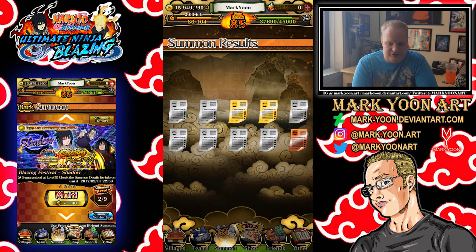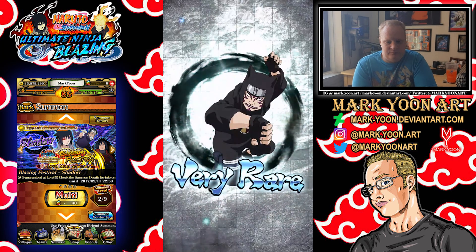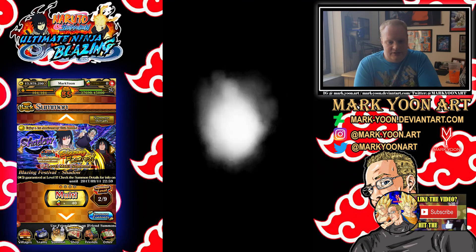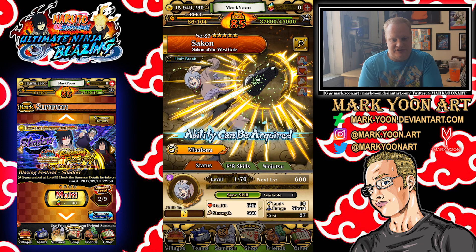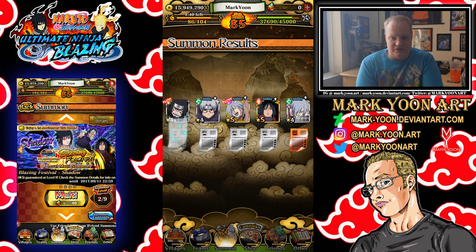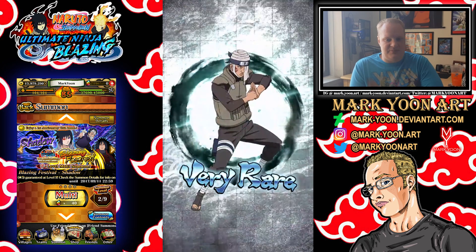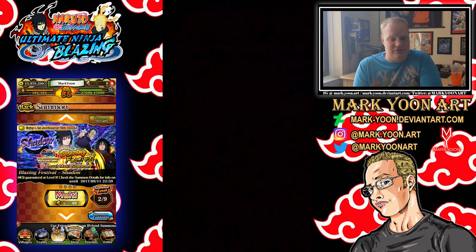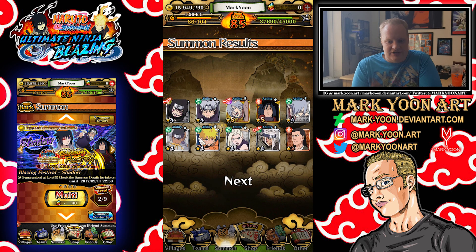We have two 5-stars anyway — awesome! Let's see who they are. Our extra 5-star is another Madara, which I already have, but that's going to be good because I really want to lower his team cost — his team cost is 80, so that should get him down to like 72. Alright, Baki — nobody cares about you.